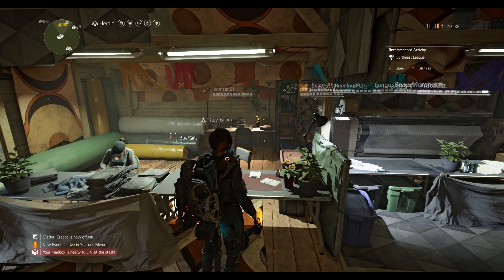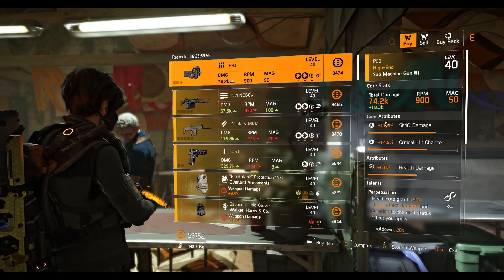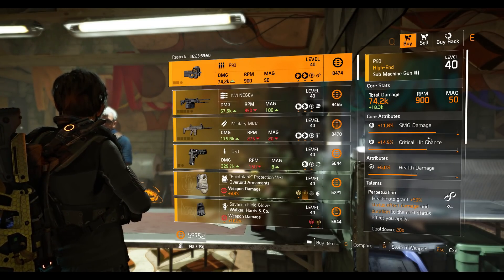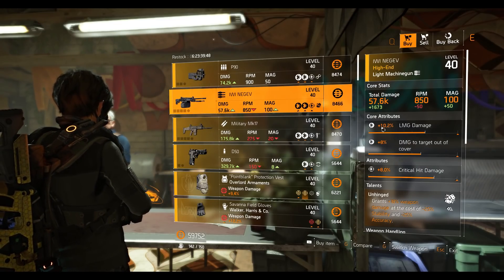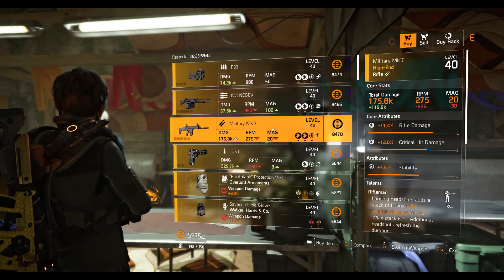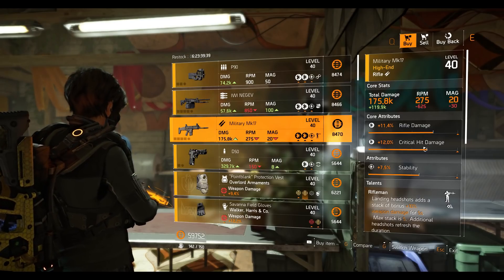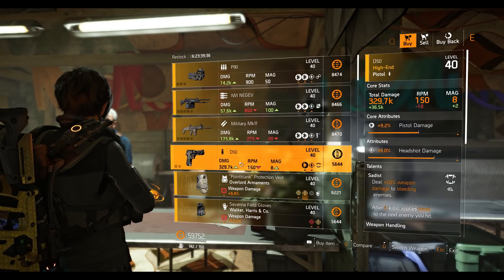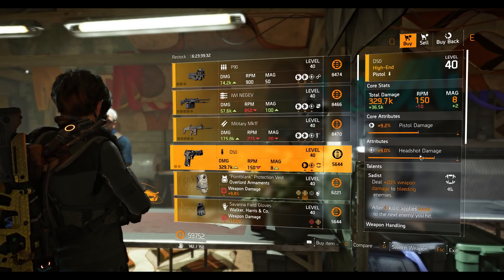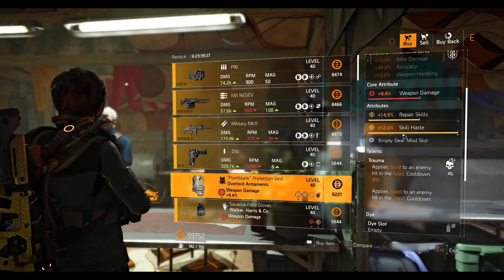At the New York Haven vendor with Roy Benitez, we've got the P19 SMG with 11.8 SMG damage, 14.1 percent crit chance, 6 percent health damage, and Perpetuation talent. Bren LMG with 10.2 percent LMG damage, 8 percent damage to target out of cover, 8 percent crit damage, and Unhinged talent. Military MK17 rifle with 11.4 percent rifle damage, 12 percent crit damage, 7.5 stability, and Rifleman talent. D50 pistol with 9.2 pistol damage, 9 percent headshot damage, and CDS talent. Overload Ornament chest piece with maxed out skill haste and Trauma talent.